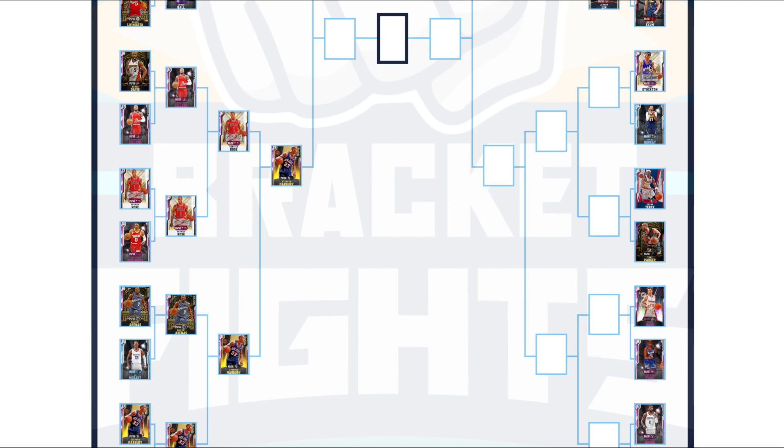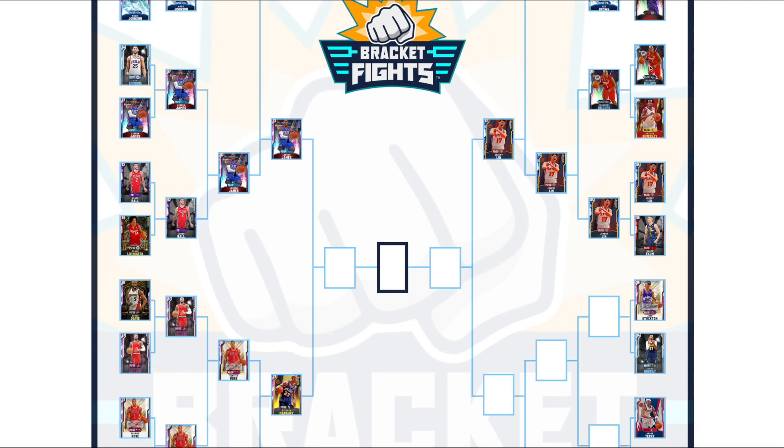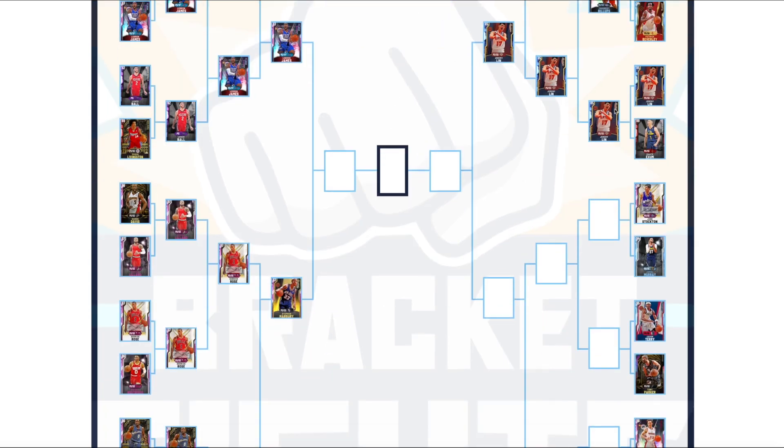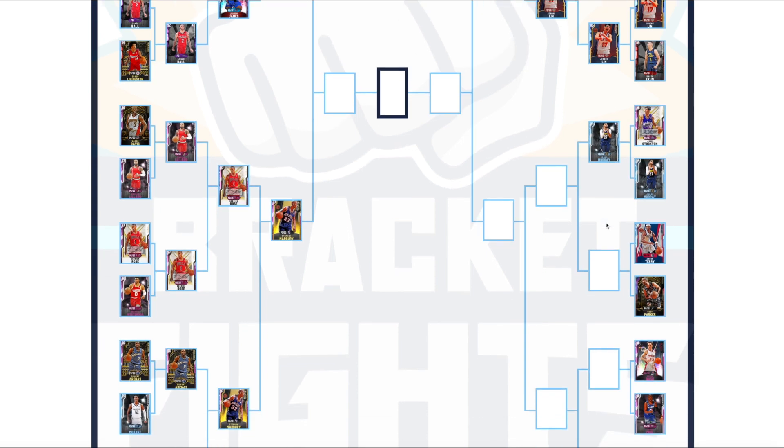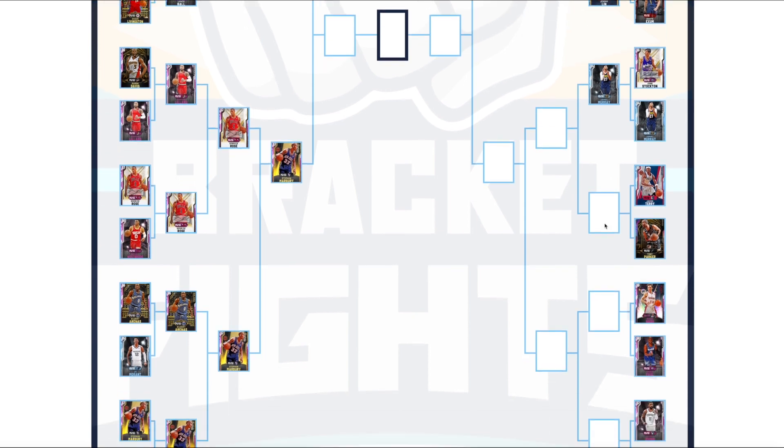Now the Shooters bracket. John Stockton versus Jamal Murray — Murray's release is slightly better, he's three inches taller, has clamps, and is a threat going to the basket, which Stockton isn't, so Murray gets the edge. Jason Terry versus Tony Parker — shooting-wise even, speed-wise even, defense similar. Tony Parker can dunk better and is a bit quicker, so in a not-landslide victory I give Tony Parker the nod over Jason Terry.